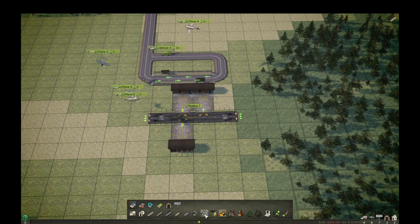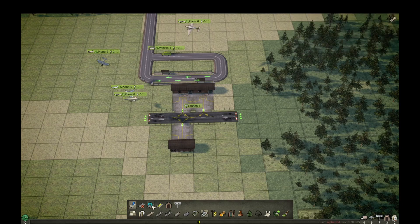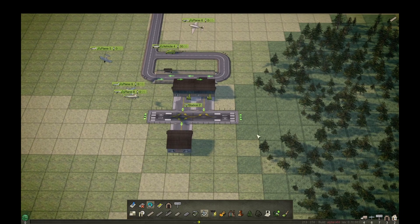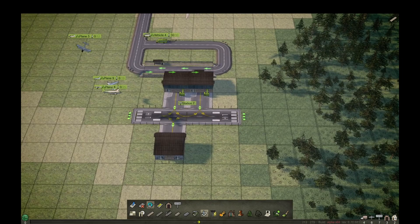When you reach the fifth era of the game, you will unlock a modern type of airport. You can upgrade the current airport very easily, the same way you upgrade railways or roads — with the curved blue arrow. Just click on whichever structures you want to upgrade. You can upgrade partially or fully; I don't know why someone would do it partially, but it is possible.